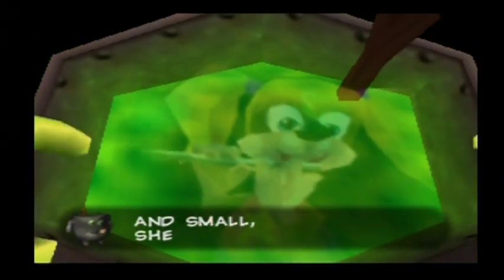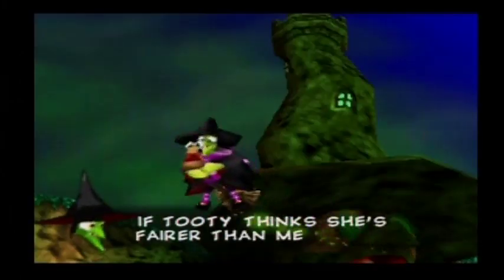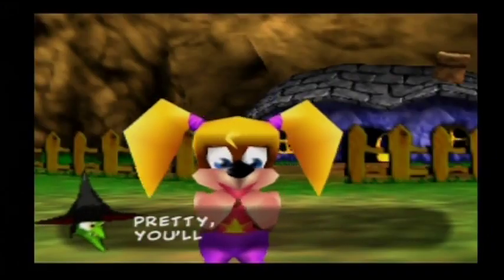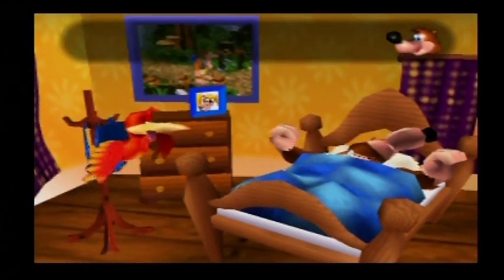Her talking cauldron tells her of a little cub bear that's actually prettier than her. She gets angry and flies off to kidnap Tooty with a plan to steal her good looks. At least it's better than giving her a poison apple. She then captures Tooty right outside of Banjo's house, and if Banjo was up five minutes earlier, the whole thing would have stopped right there.